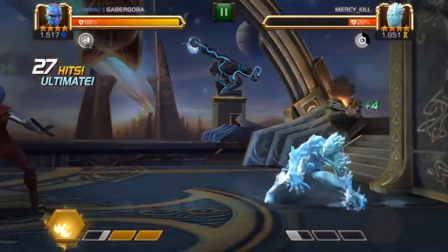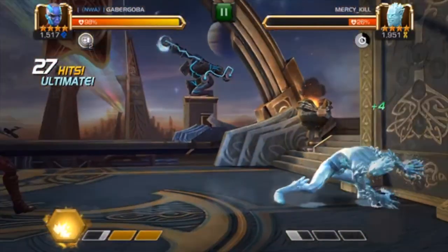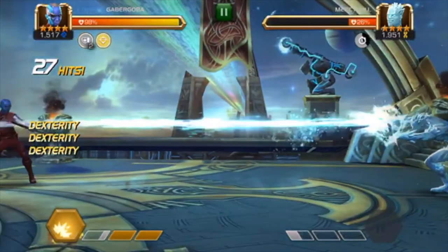Iceman's L1 — pretty easy. Just don't want to evade too early. You're going to see the ice come out of his hand right there, and that's where you're going to evade. Just don't evade too early. Pretty simple.